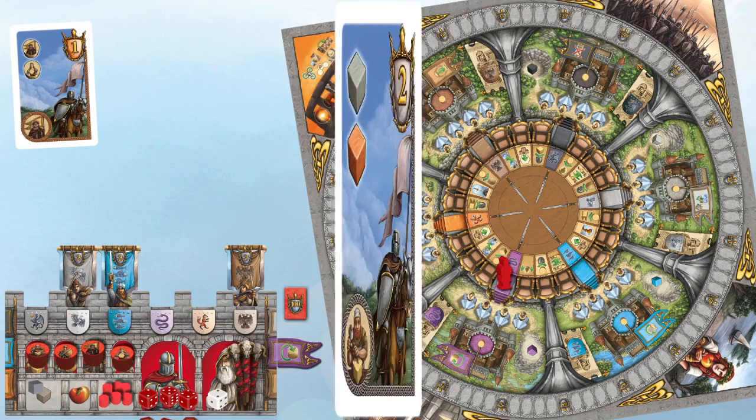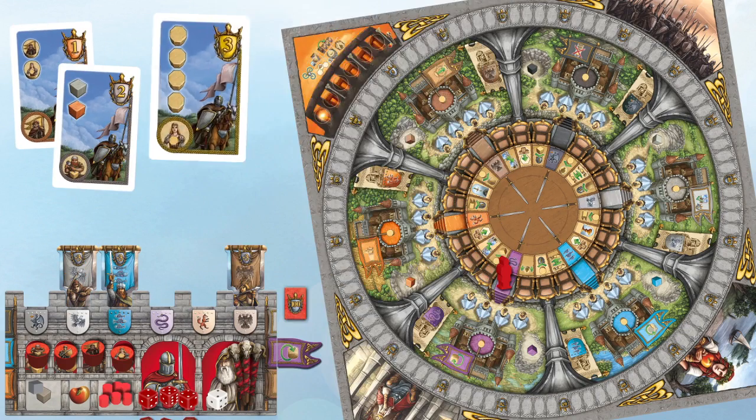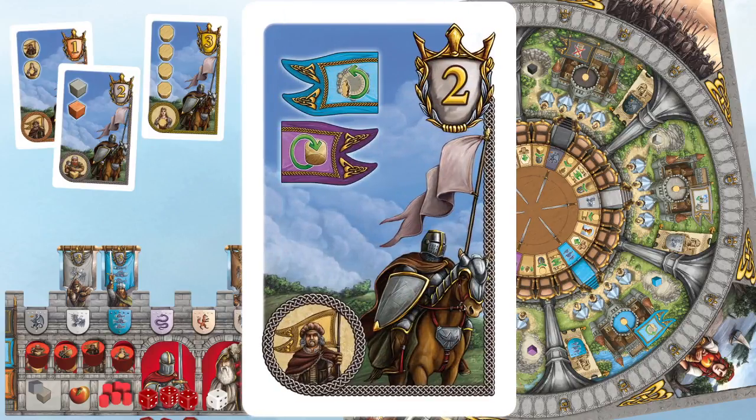Players also draw four mission cards. One mission card can be cashed in for victory points every round, as long as they meet the requirements on the card.